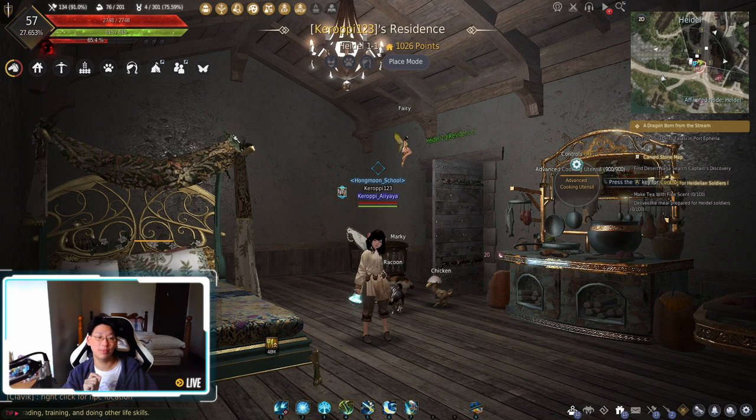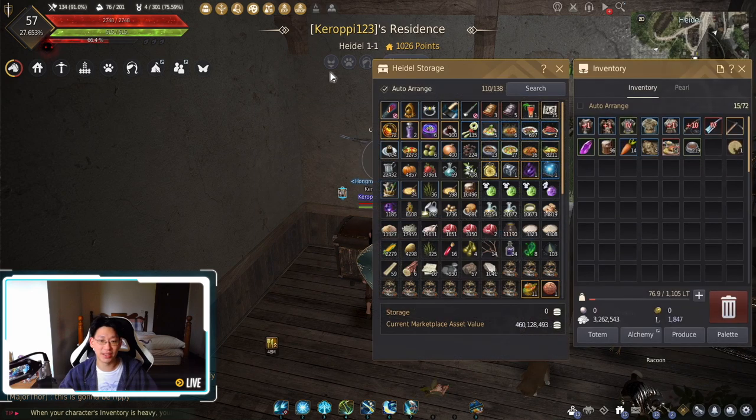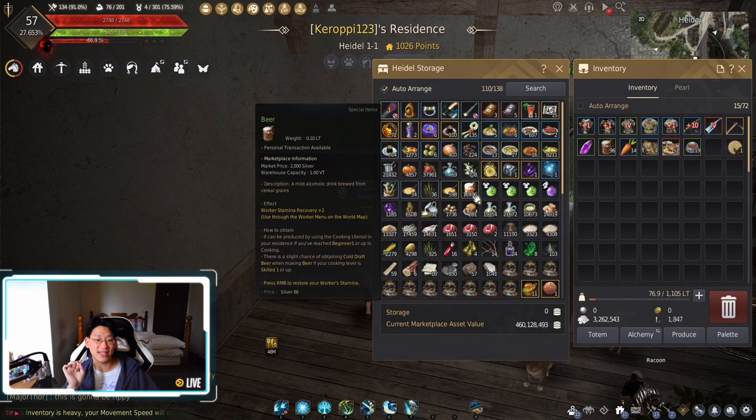However, I made beer all the way to Artisan 1, which is probably not a good idea, because you're going to end up with a chest like this. You're going to see here that I have 16,000 beer, and I've got another 10,000 in Velia. So I have so much beer that I don't know what to use it for. This is basically wasted money — it's sitting there and I'm never going to finish using it. I could throw it on the market, but it's not going to make that much money and it would probably crash the beer market as well.